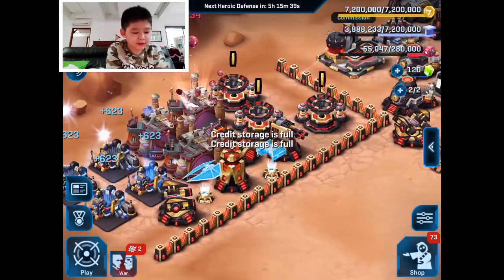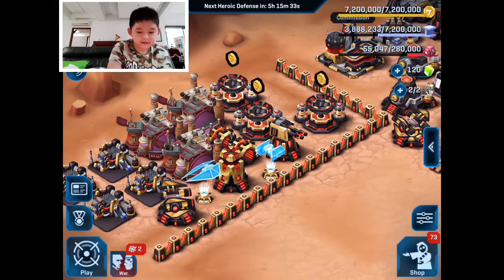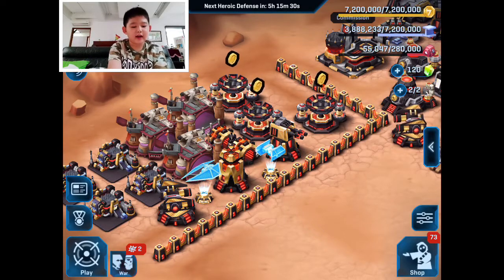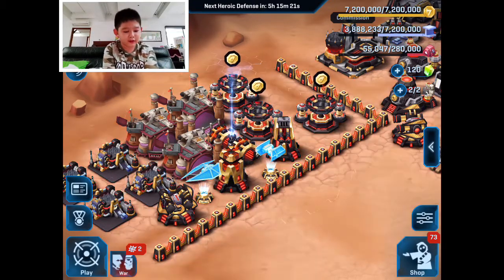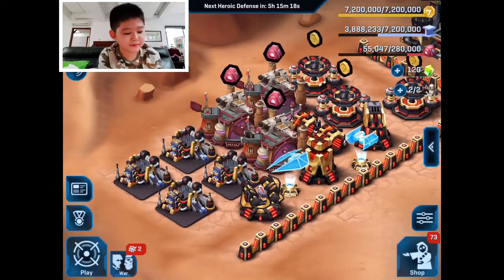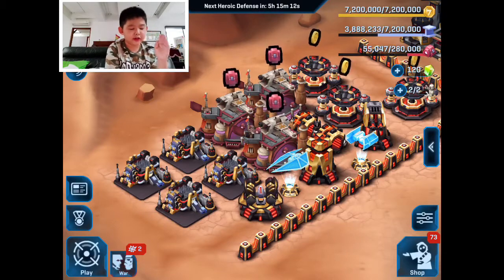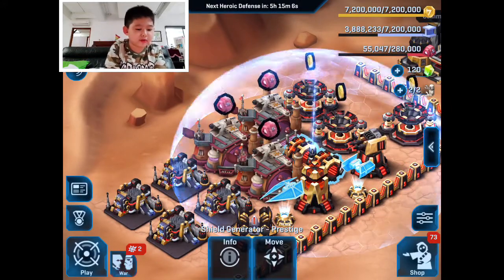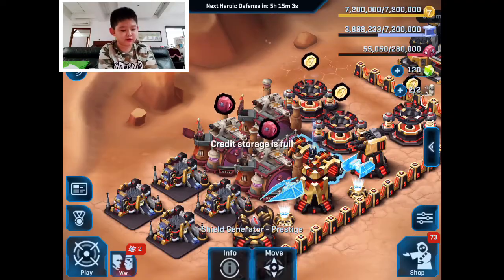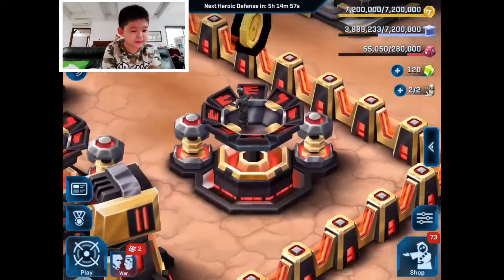At least I made that attack. As I said before, I like bases where they separate the production buildings from the defense buildings. As you can see I've got three contraband, a trade port, a shield, and a few credit markets.